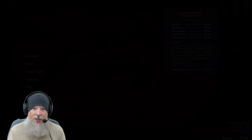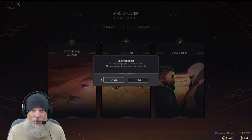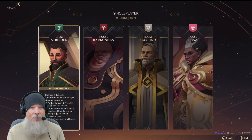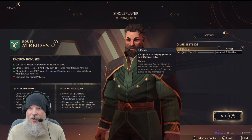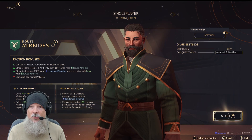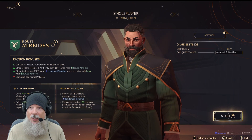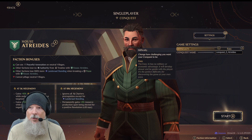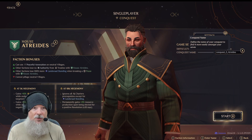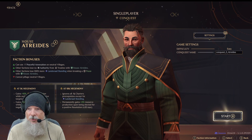Let's go back to the main menu and take a look at Conquest mode. In Conquest mode, you pick your faction the same way, but it's a little different here because you're setting your difficulty and conquest name — that's it. There's no adjusting sandworm stuff and everything else at this stage. You can adjust the difficulty slider, change the information you need to change, and then hit Start.